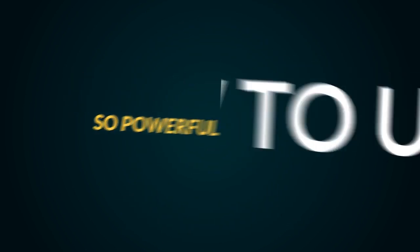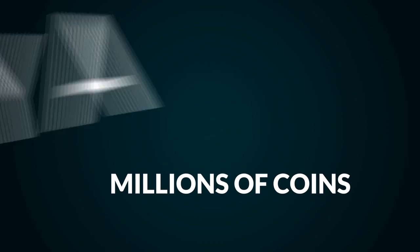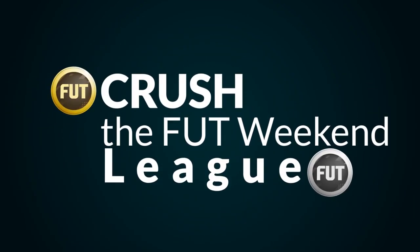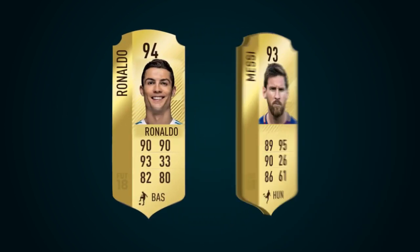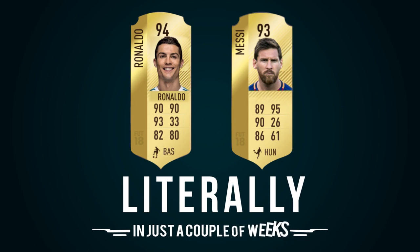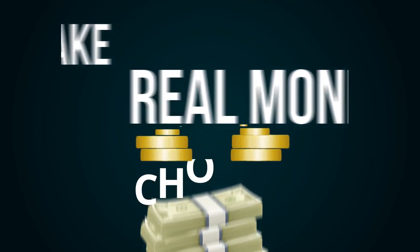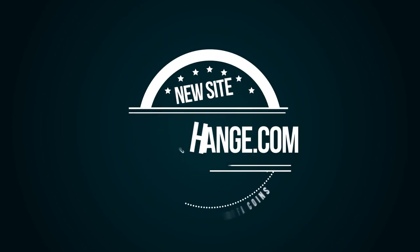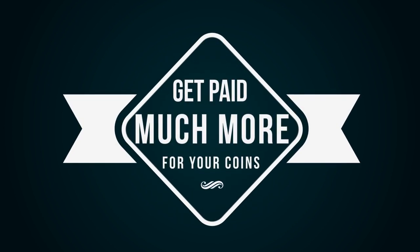It's so powerful that once you know how to use it, the Foot Millionaire app will allow you to make the millions of coins needed to buy a full InForm team and crush the Foot Weekend League with the best players in FIFA, like InForm Ronaldo or Messi, literally in just a couple of weeks of trading. Or, if you want to make real money, you can choose to sell the coins you make to other players on FootExchange.com, the new site that's like an eBay for FIFA coins, where you get paid much more for your coins.